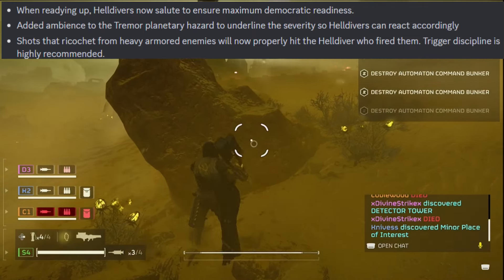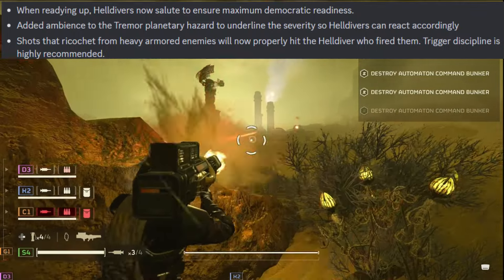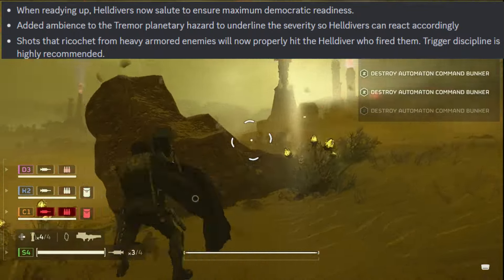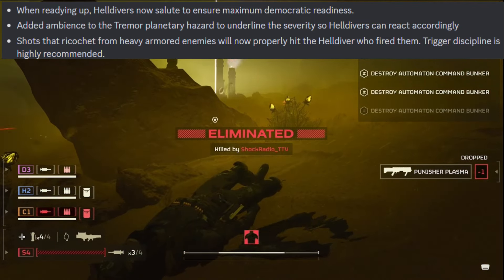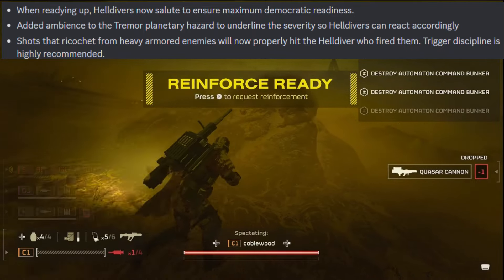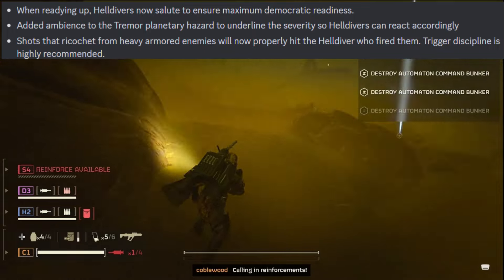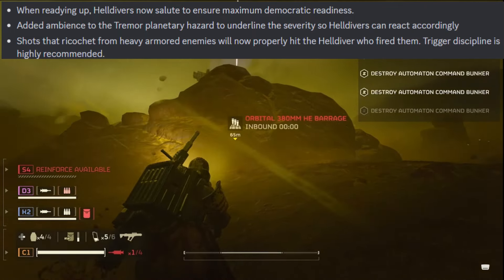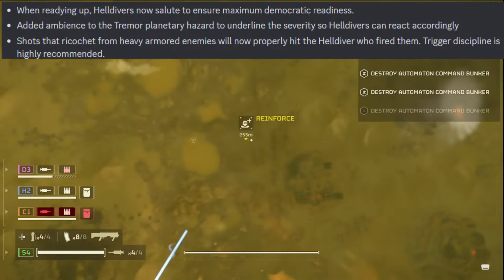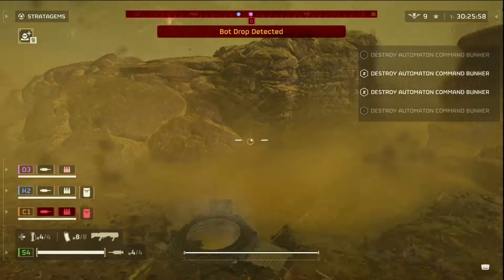Added ambience to the tremor planetary hazard to underline severity so Helldivers can react accordingly. So I guess tremors are more intense now. Shots that ricochet from heavy armored enemies will now properly hit the Helldiver who fired them. Trigger discipline is highly recommended. This has people very scared.